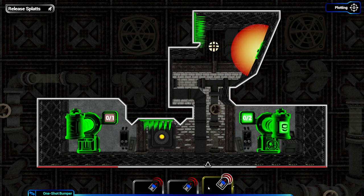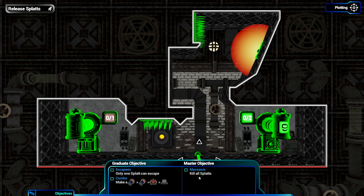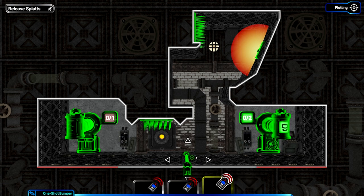An easy thing to do would be to throw both straight up into the spikes, but that's a little uncreative. I'm guessing the master objective is to make a combo of bumper into bumper into mine into spikes. Kill all the splats is the graduate objective, whereas the combo is obviously the master objective - we shall very much see.